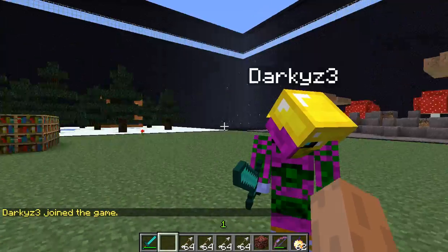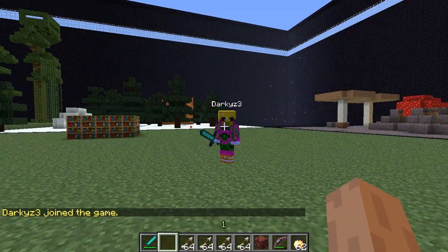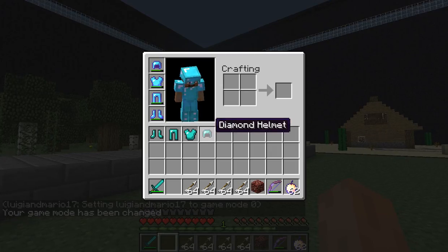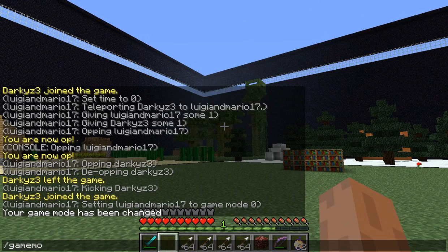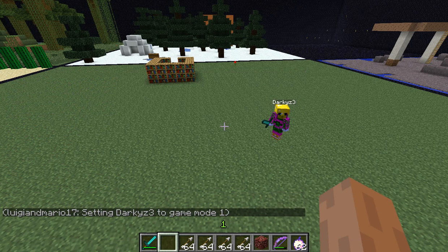Also, what you can do is the gamemode command — backslash gamemode, then your name, then either zero or one. One puts you in creative, zero puts you in survival. So now I'm in survival mode with my enchanted armor and enchanted sword. You can also do this with other people on your server — if you want to give them creative mode but don't want them to be able to use commands, you can do the same thing.